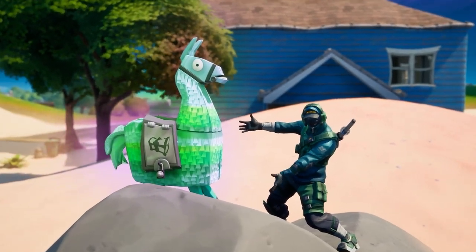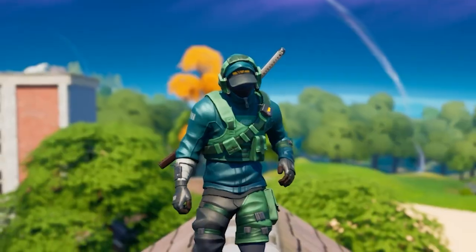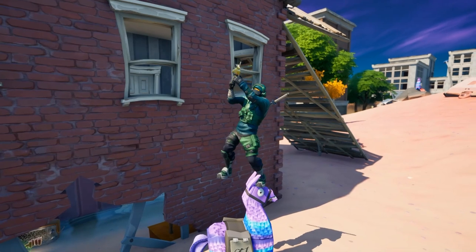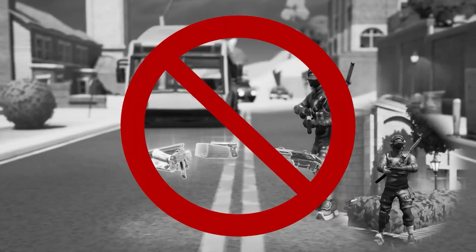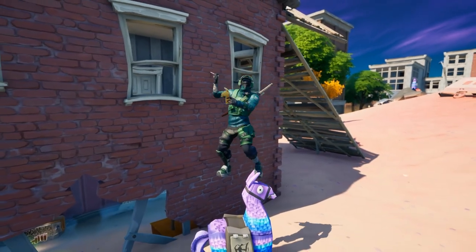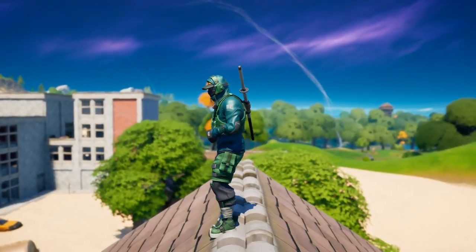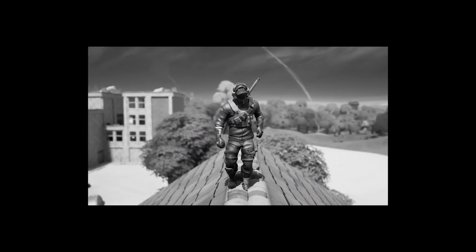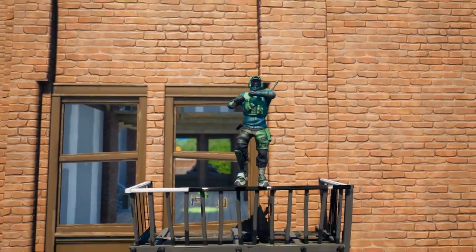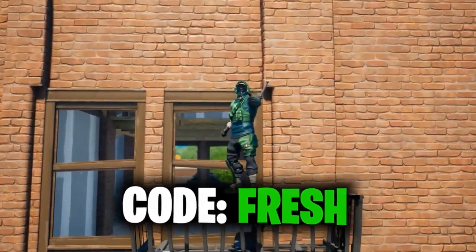What's up guys? The Pickle Llama. Today we are llama spotting and we are searching for the ultimate Pickle Llama. The challenge is the only way I can get mats is from llamas. I'm not allowed to mine, I'm not allowed to pick up mats from my limbs — the only mats I can use the entire game is from llamas. So every fight I gotta be careful not to use too much mats, otherwise I'll be playing endgame with no builds. Hope you guys enjoy. Remember, if you want to support your boy, press that thick subscribe button and use code FRESH in the item shop.